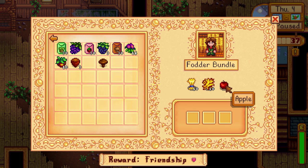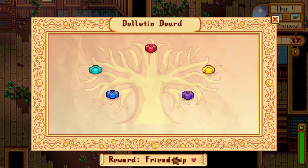The fodder bundle is simple: 10 wheat, 10 hay, and three apples — you'll probably need an apple tree for this. The 10 wheat takes about four days to grow, and hay you get from a silo or can buy 10 from Marnie. The reward for this bundle gives two friendship hearts with everybody in town — though if you're already married, the single characters don't get hearts, which was a bit anticlimactic.